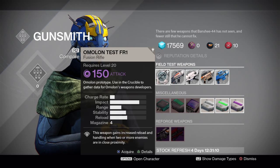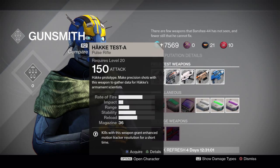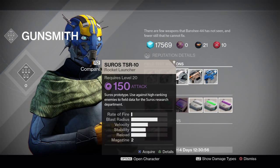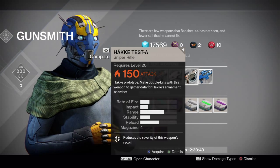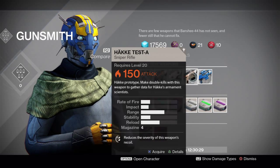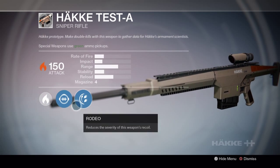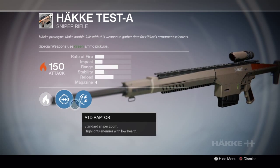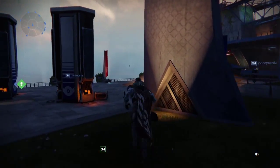Under field test weapons: 150 attack Omolon Prototype requires using the Crucible to gather data — no thanks. 150 attack Hakke Prototype asks for precision shots to gather data for Hakke's armament scientists. Suros Prototype needs kills against high-ranking enemies for the Suros research department — probably yellow-level guys. Another Hakke prototype asks for double kills, which might work best with a sniper rifle or rocket launcher. I'm not doing the Crucible ones. The guns actually look pretty realistic, and one has a sniper zoom that highlights low-health enemies and reduced recoil, which is cool.